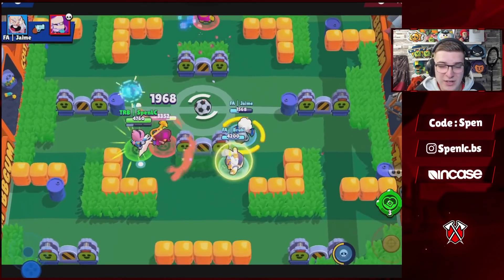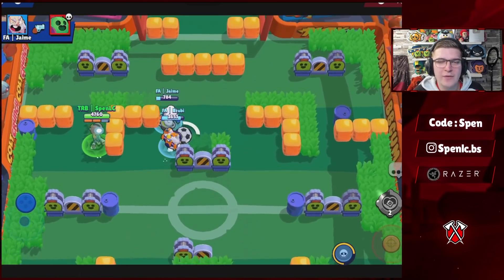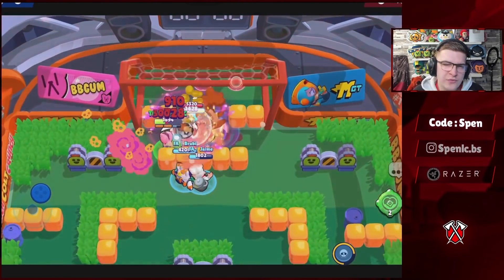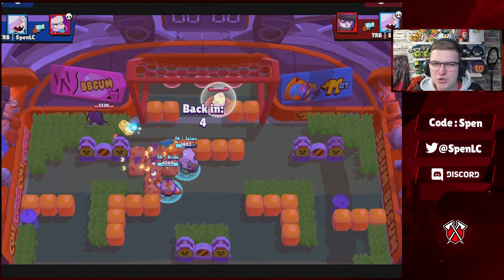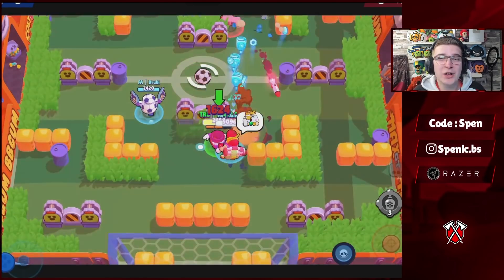Next up we have Colette. She only has one gadget, which can be really good especially against tankier brawlers as a first play. In terms of star powers, the Shield star power is going to be better on game modes like Heist and Siege, or if you're combining Colette with a healer for amazing synergy. But Push It is going to be better everywhere else, especially if you're looking to counter tanks.